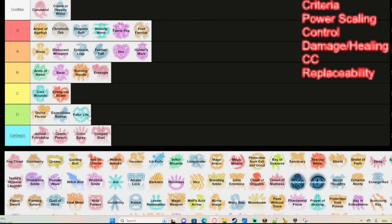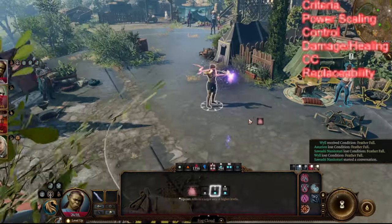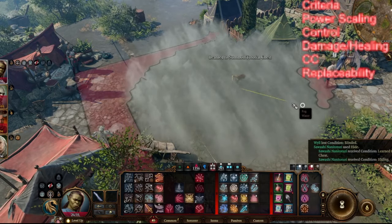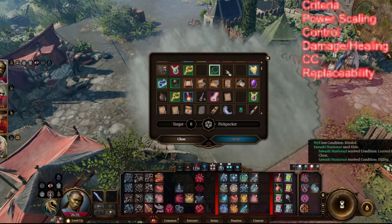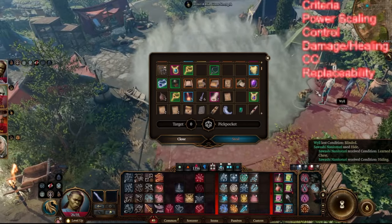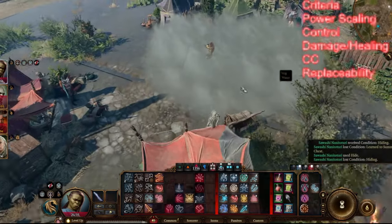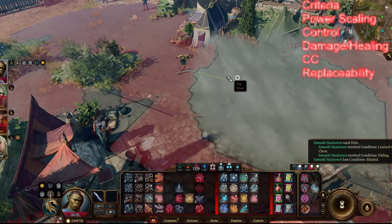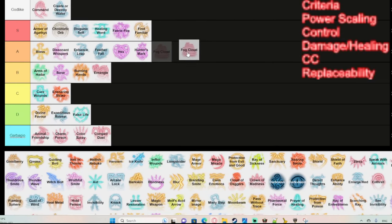Fog Cloud can be replaced by Darkness, but it has some great uses. First, it blocks enemy vision, letting you pickpocket vendors reliably. During combat, you can cast it and stay inside — enemies won't dare come in, so you can go out to heal allies, then walk back in. It's a pretty useful area and control spell. I'd put it in A tier on my list.